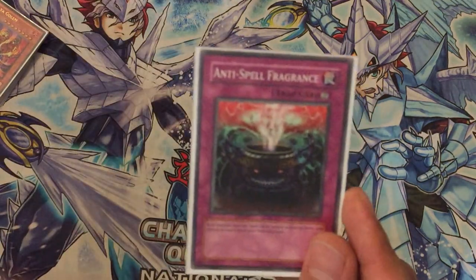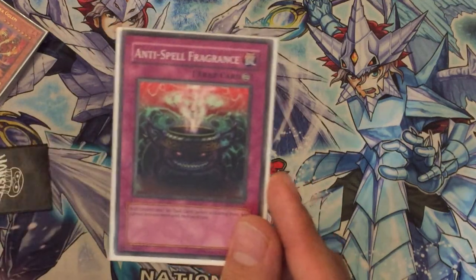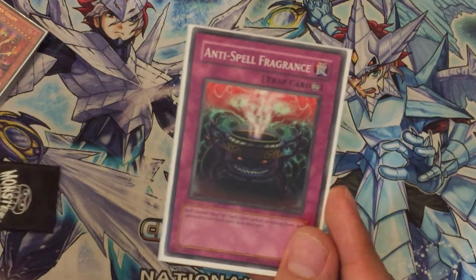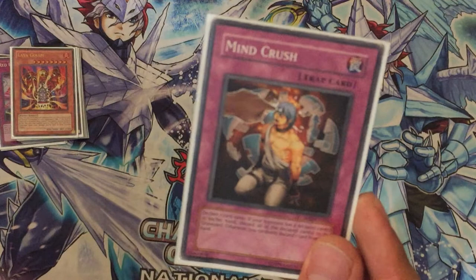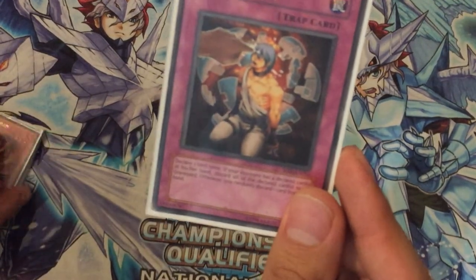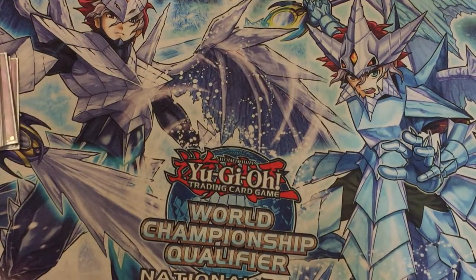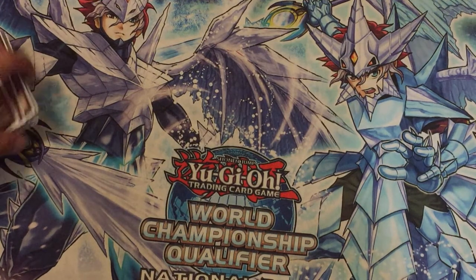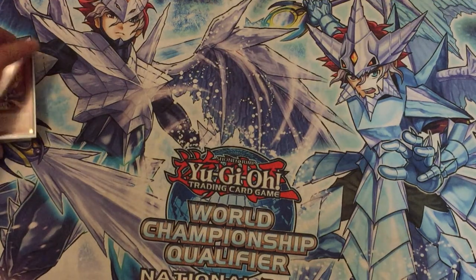And Spell Shattering Arrow obviously for the Pendulum decks — because I can already use my spell effects and then stop the Pendulums, and they can't do anything. Great card. And last but not least, Mind Crush. It's a great card for decks that search a lot, like Gouki, Trickstar, and Sky Striker — it stops their plays. Nowadays I will play with more of them because it's a lot more useful than most of the other side deck cards I have.